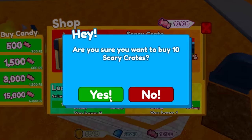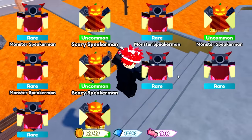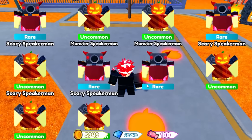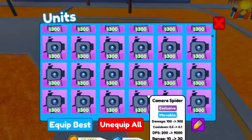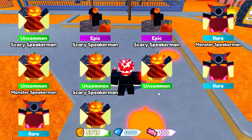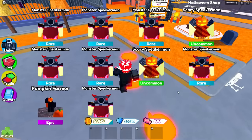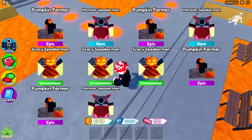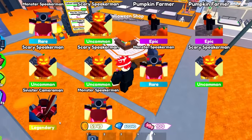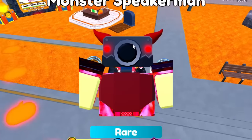We have a hundred candy left. Let's continue opening these crates. Please give me something good. I might have to just trade for this mythic because I really wanted to hatch it myself — just like how I did with the spider TV. I have my own spider TV, and then the spider TV that I traded for, and the electric signed one which is the one I hatched. And we're still not getting anything good — this is horrible. Oh, we got another legendary! We have two more. I think I'm gonna have to buy some more.